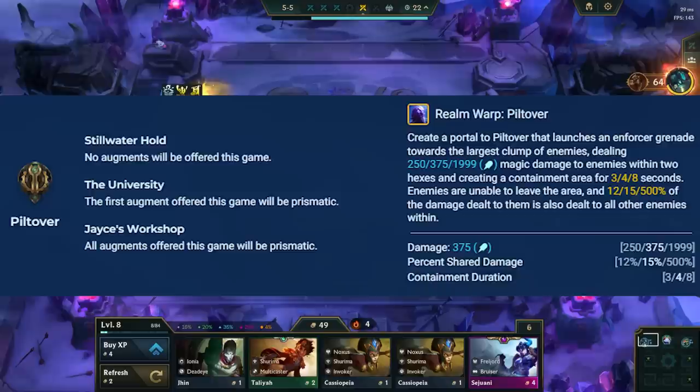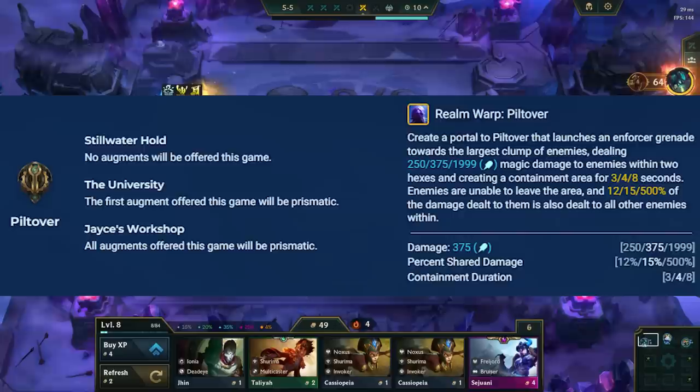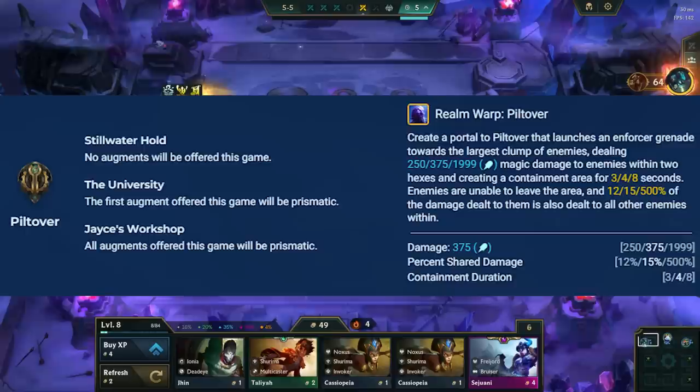Ryze's spell in Piltover spawns a prison with a two-hex range where enemy champions cannot escape. It lasts for a couple of seconds, then deals damage to everyone inside at the end. This is more so a counterspell since it does nothing against ranged carries, so only use Ryze here if you need to counter melee carries, as they won't be able to reach your carry if they get trapped in the prison.